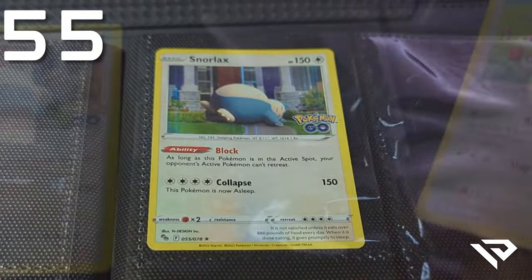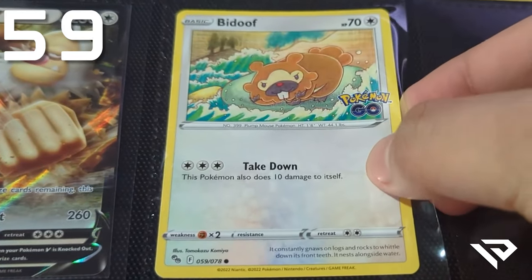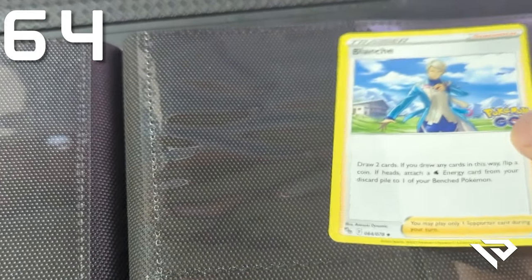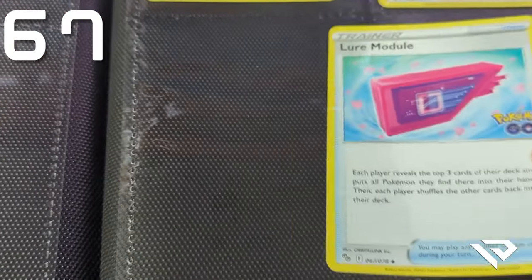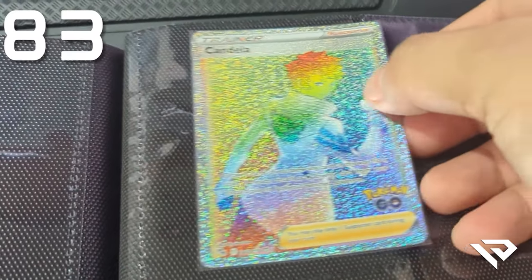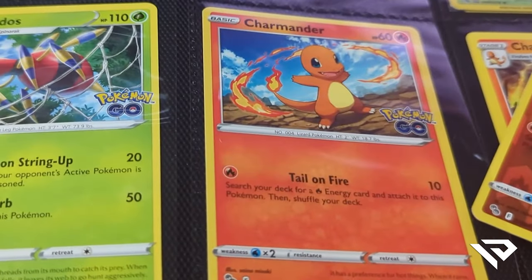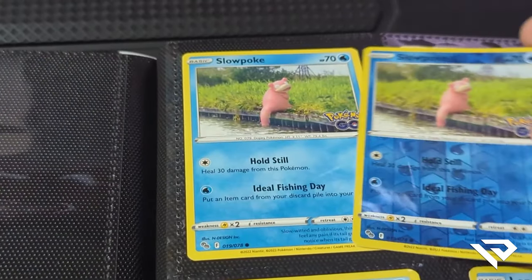Let's do it. At this point I'm just going back to the very beginning and then putting the reverse holo — or as the checklist says, parallel sets — on top of the base set.